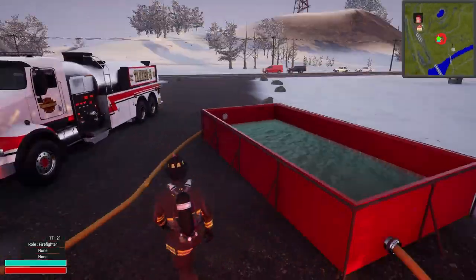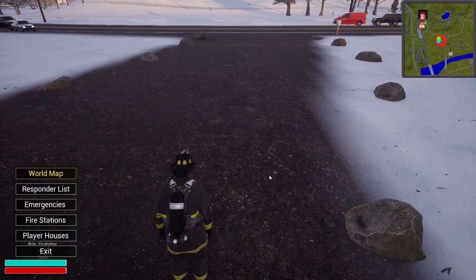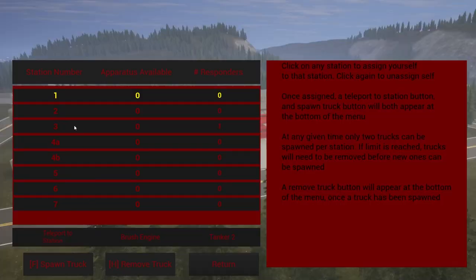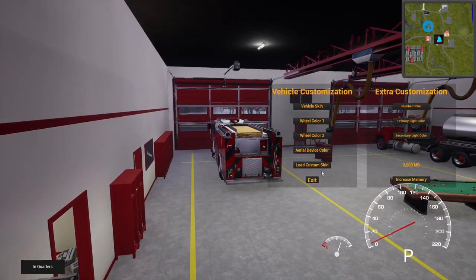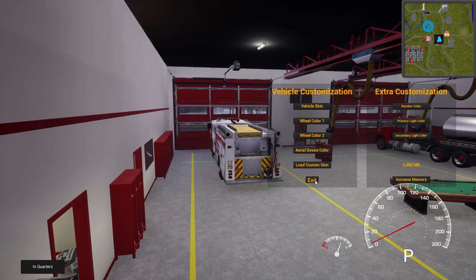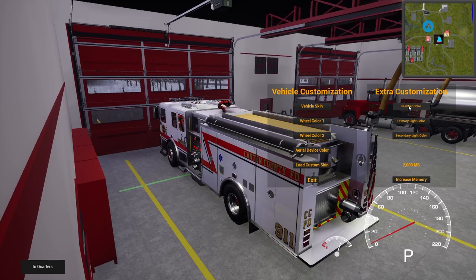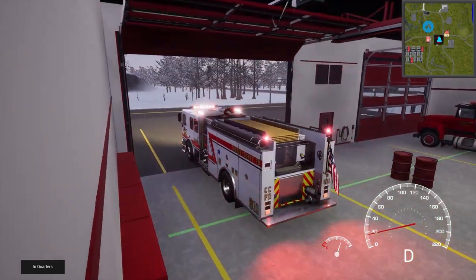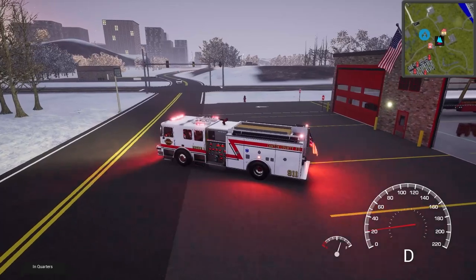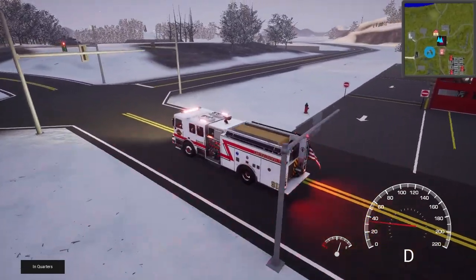We might bring another engine from Station 2. Let's hop over there and grab Engine 1. We'll hit I to change the custom skin — load custom skin, and there we go, that looks nice. One more thing: the number color — alpha it out, there it goes. Hit F to open the door, L for the lights, H for the headlights. Now we're set and on our way.